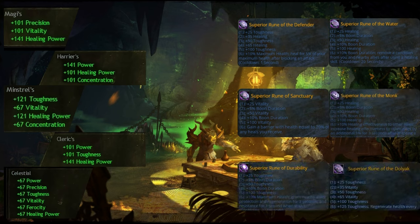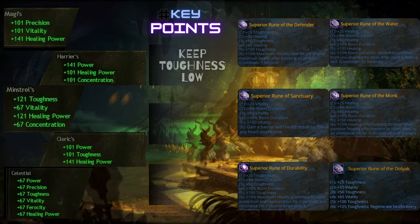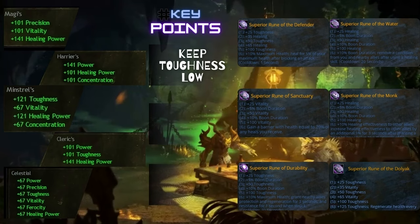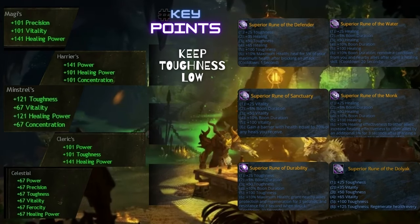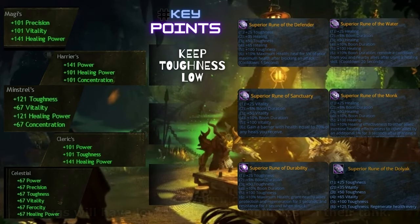After days of research and asking experienced hand kiters in the guild, they all concentrated on three key points you should consider while choosing your combination. First of all, the only thing that's important is to keep your toughness lower than your tank.